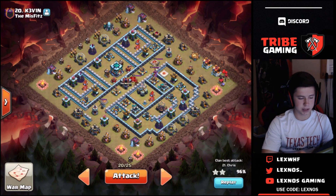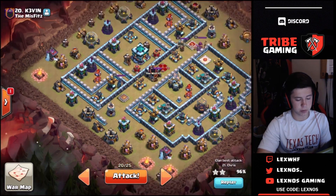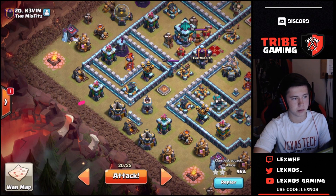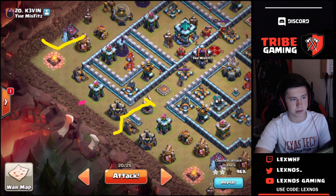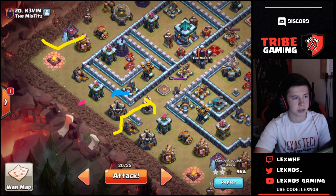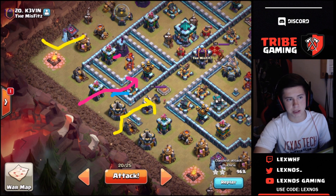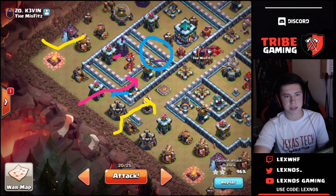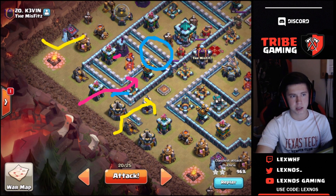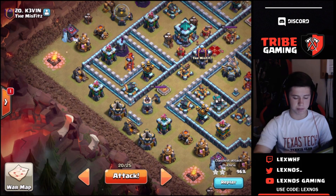Alright guys, here is the first base we're gonna be hitting today in this war against the Misfits. We're gonna be coming in with a queen charge lalo. I'm gonna be starting off with the queen charge over here on the nine o'clock section, dropping the queen right about here with a baby dragon to funnel the left side and my BK to walk up and funnel the other side. I'm gonna be sending a super wall breaker to wall break on this cannon, and then the queen's gonna go inside, get the inferno tower, get these defenses, and kill the CC, keep walking up toward the town hall where I'll have a jump spell waiting for her.